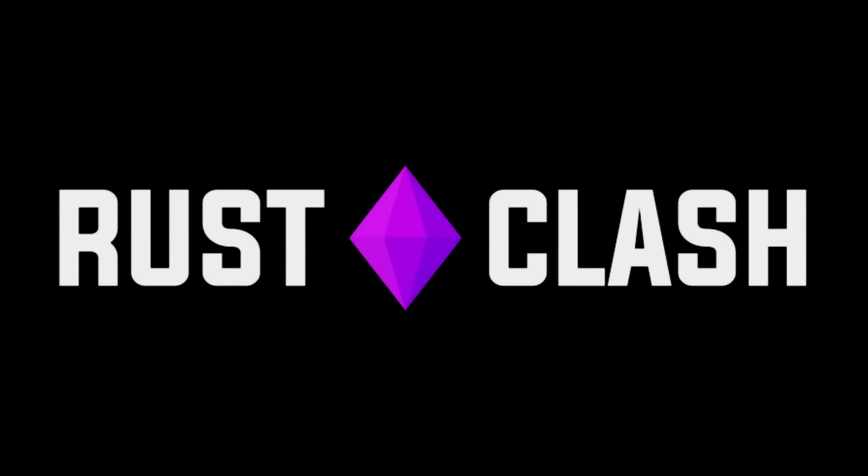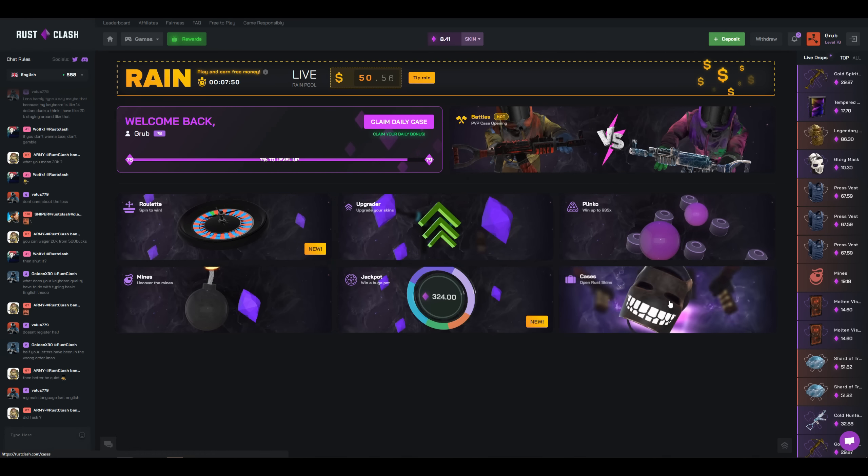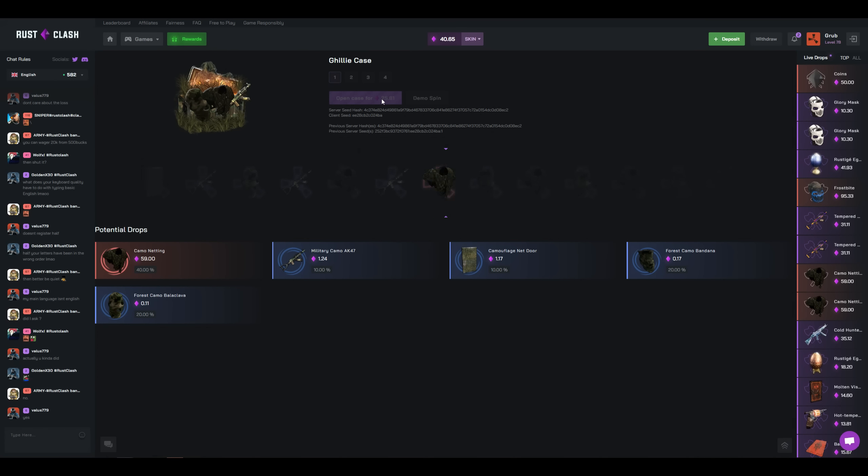Let me take a moment to thank today's sponsor, Rust Clash. Rust Clash isn't like your normal Rust gambling site. You can use your currency to open up cases for a chance to win any skin in the case.